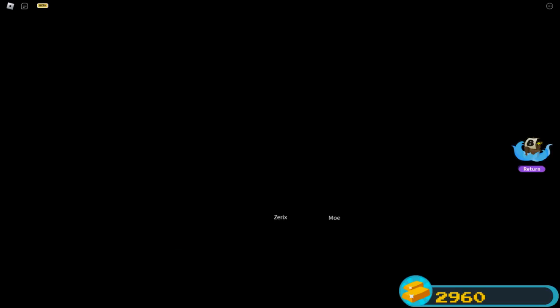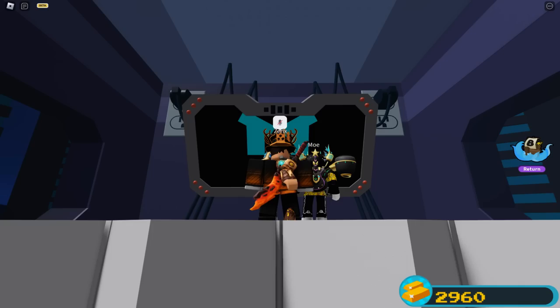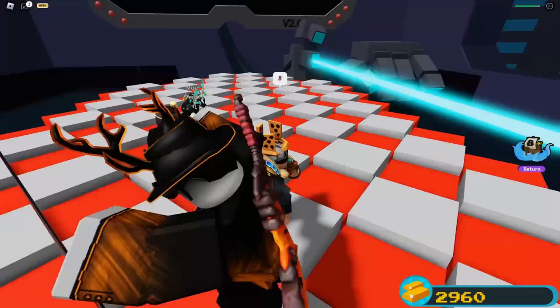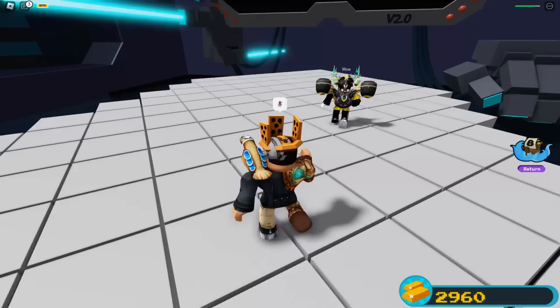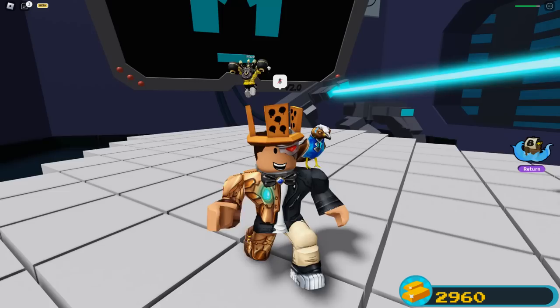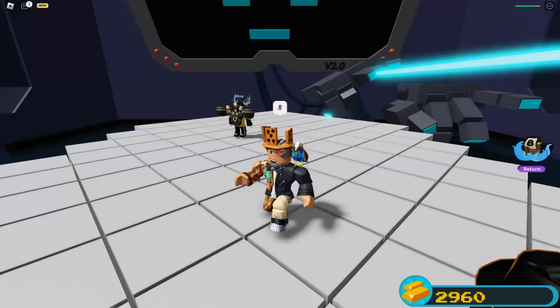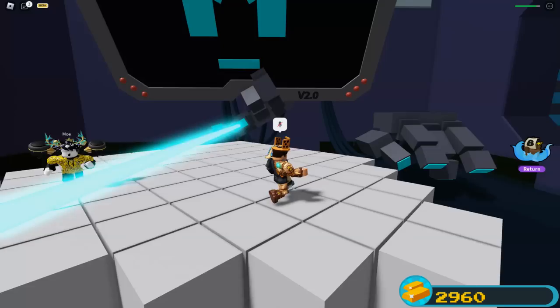Now it's time for the boss battle against the computer from a previous event. The boss has three phases, and if everyone dies in a phase you have to restart from phase one. The first phase has a beam going across in a checkerboard pattern where tiles fall into the void. Every time you're hit by the laser, your health goes down — keep an eye on the top right. Note: the finger goes down and back up when going left to right, but stays down the whole way going right to left.